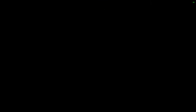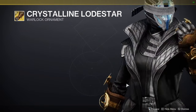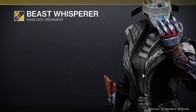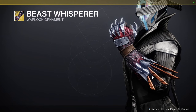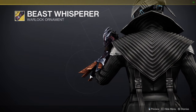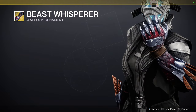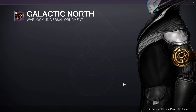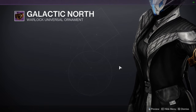For the Warlock ornaments: Crystalline Lodestar — that's for Osmiomancy Gloves. It looks fine, but it's not an 'oh shit' moment. However, the Claws of Ahamkara ornament — now THAT is an 'oh shit.' It looks really cool. If the blades were a little longer it would've been even better, since the blades are usually longer on those. The fingertips don't have claws though, which would have been cool. The actual seasonal ornament is going to be for Osmiomancy Gloves.